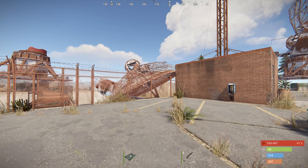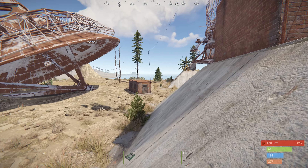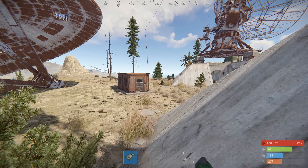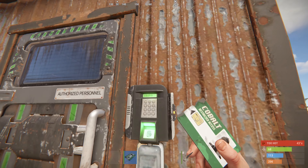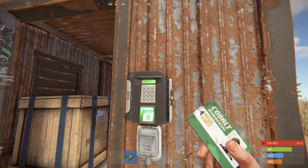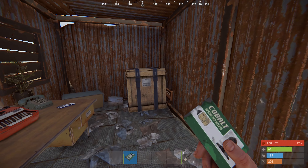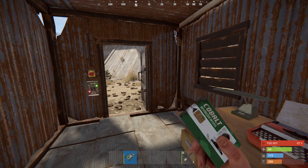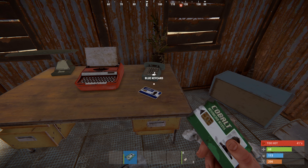Run diagonally across the satellite dish to the other rusted shack with the green door and use your green key card to open the door. In here you'll find a couple of boxes, brown crates usually, and a blue key card.